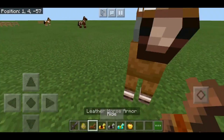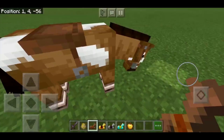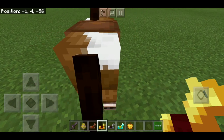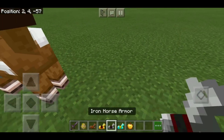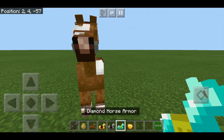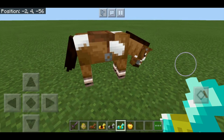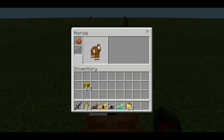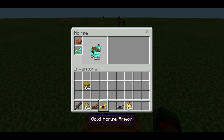Finding horse armor is one ordeal, and obviously the better the armor, the better it protects the horse. They roughly go in this order: leather protects the worst, gold is second worst, iron is second best, and diamond is the best — as you might guess, similar to normal armor. You can put it on right in the horse interface — iron, diamond, gold, leather.